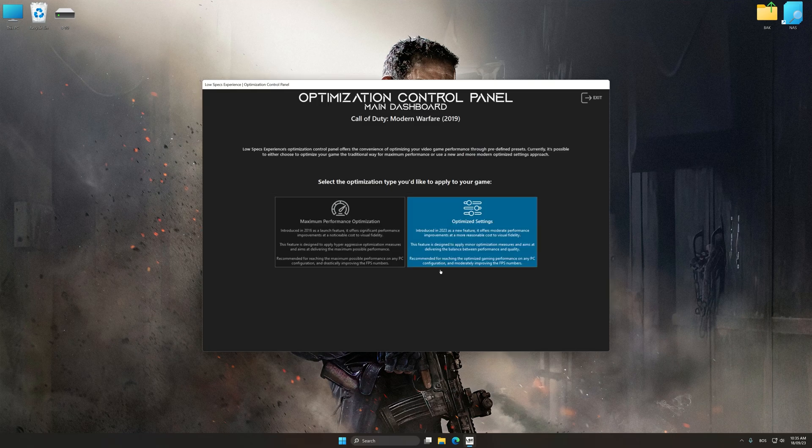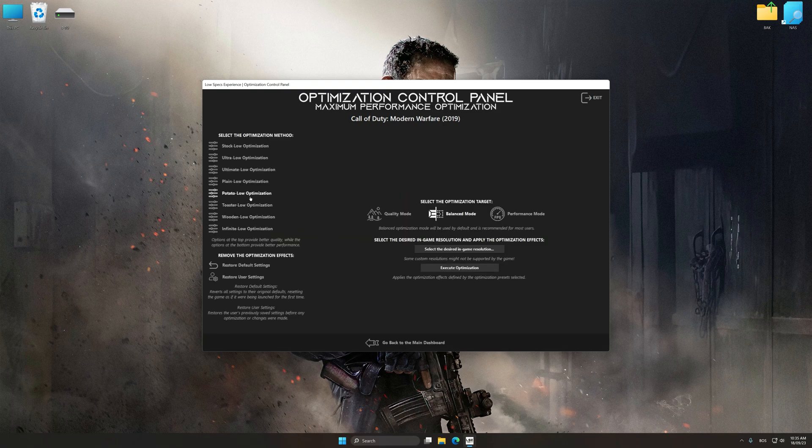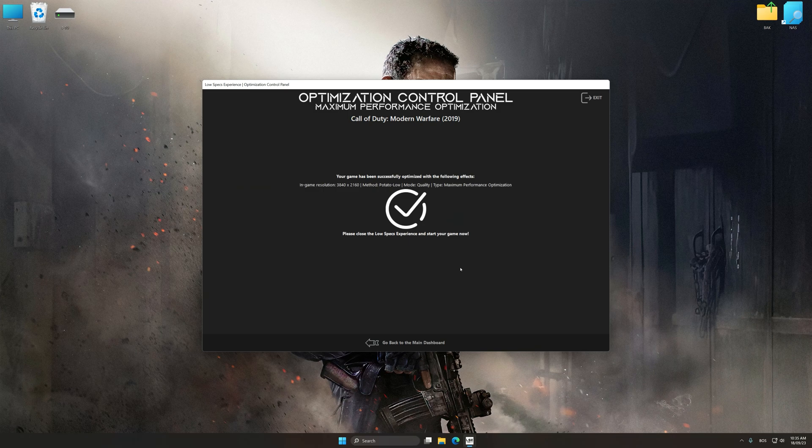Now press OK and the optimization control panel will load. Once the optimization control panel has loaded, select the desired optimization presets and the rendering resolution for the game. Feel free to experiment with the optimization presets and rendering resolution to see what works best for your system. To apply the optimization, press the Execute Optimization button and then start your game.